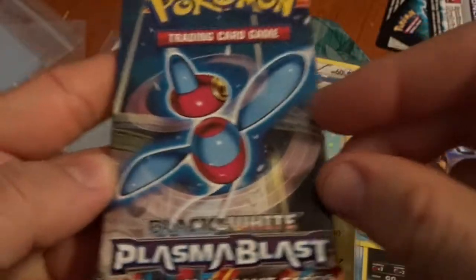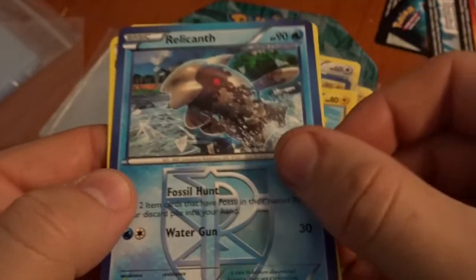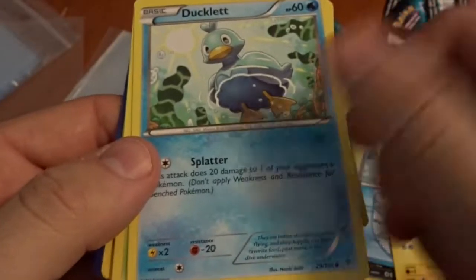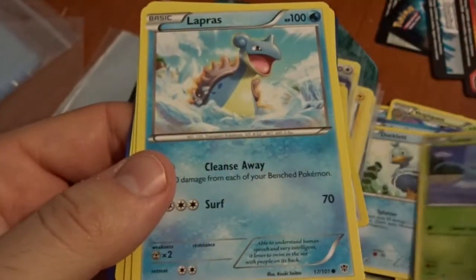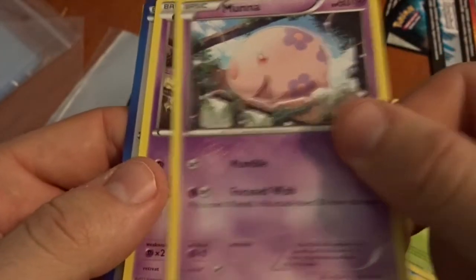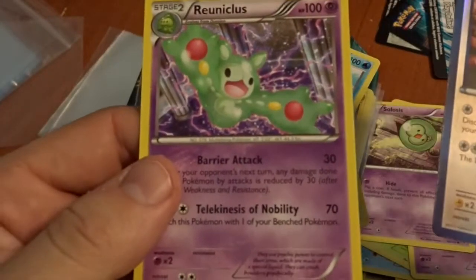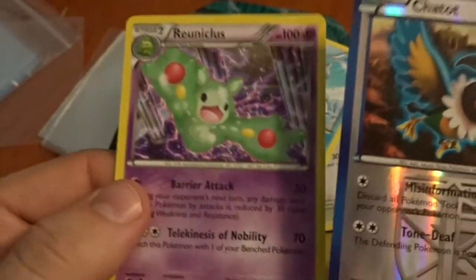Last pack! Sorry guys, I'm jacked up on coffee right now. We got a Crazy Fish, another Crazy Fish, Porygon 2, nice. A Duck. A Lapras, nice — very, very sexy. Moona. Solo. A Reverse Chatot. And I'm at a loss for words.